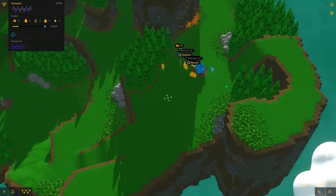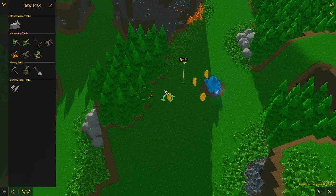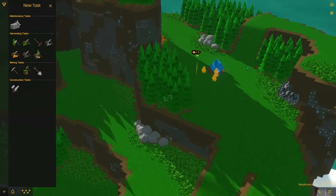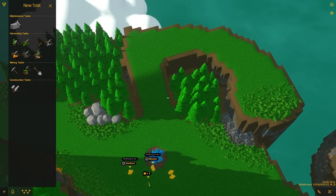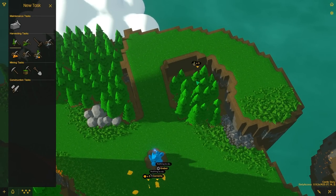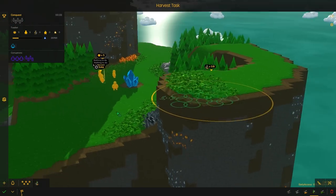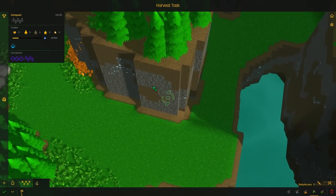First things first, let's chop down all these trees. Or should I get the ones in the back first? Because these are kind of like natural chokes. Yeah, we'll get these first. Tree, chop, wood, go. Then we have a nice patch of iron right there, and we have brimstone right there. That's good.